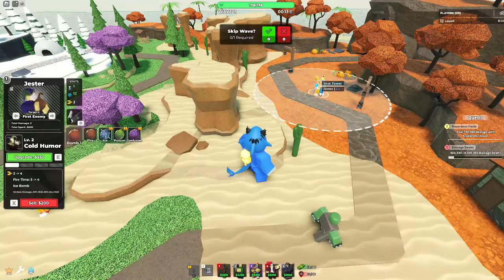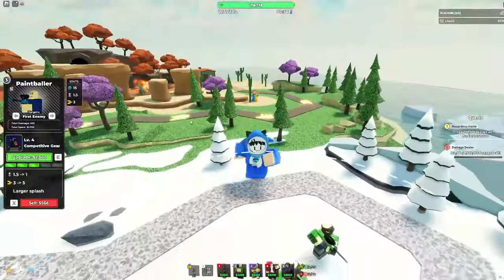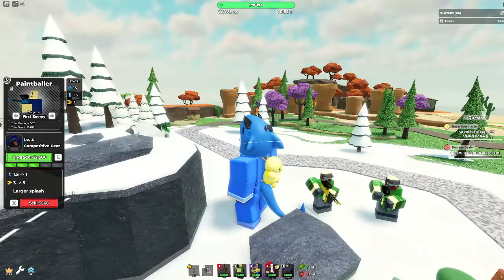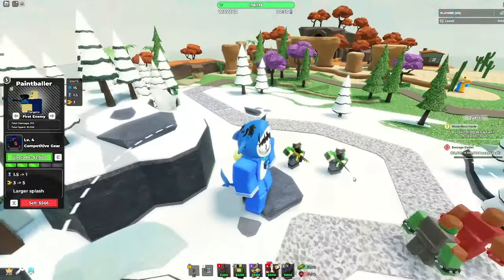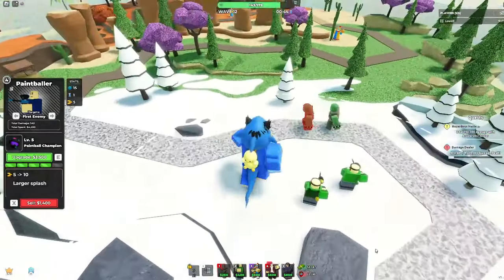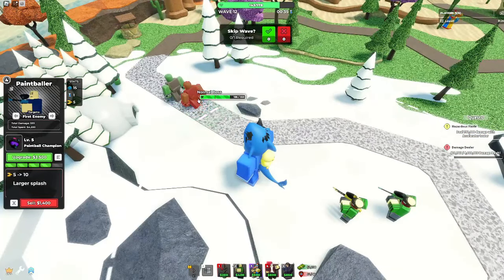I'll get one more back here. We'll come back to the Jester later. Next up for Paintballer is Competitive Gear — better splash, slightly more damage, and gives the same kind of shoulder pads but across the whole body. It's a Paintballer, okay? They're doing well, but could be doing better.